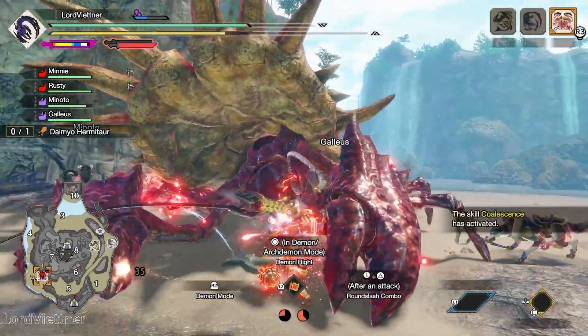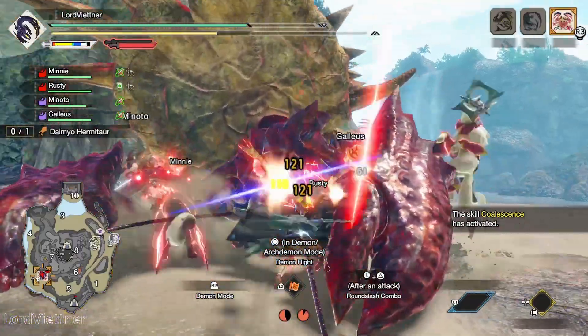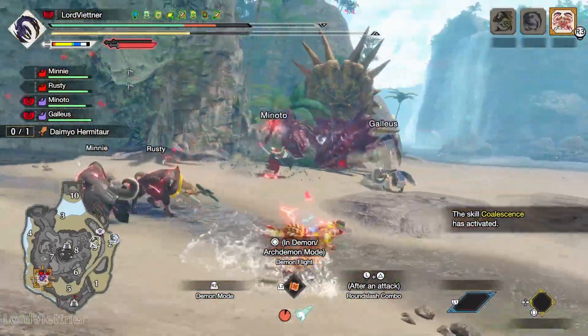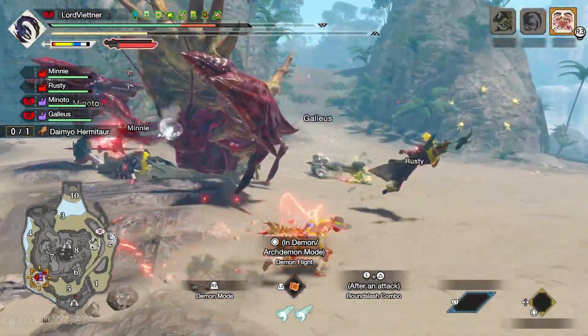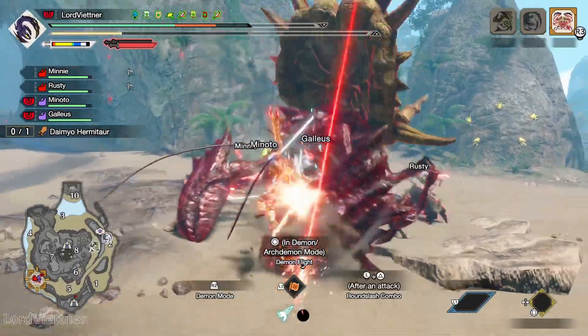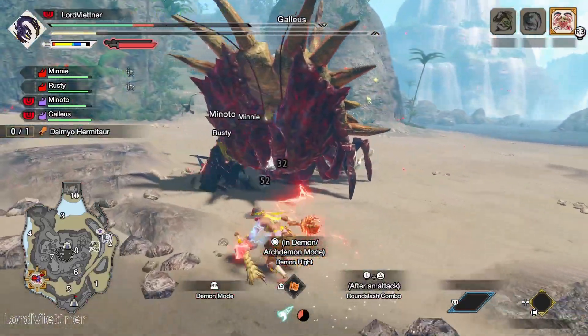We'll also be using a very accessible Weakness Exploit level 2 charm with a single level 2 slot. With the new melding introduced in title update 3, I'm sure you all have one of these or a better charm. The basic idea behind this set is to give you guys a very simple, cut and dry set, and then give you an idea of what you can expand on with better charms and curious armors.